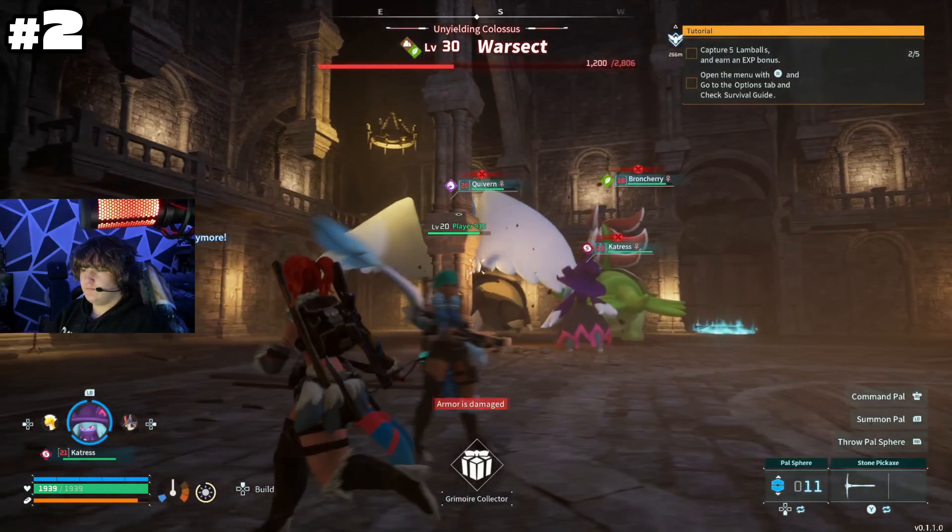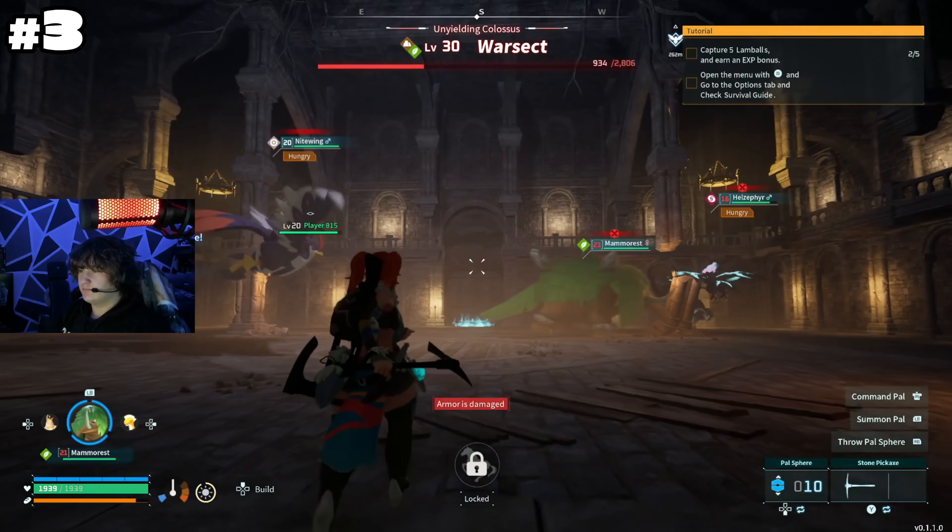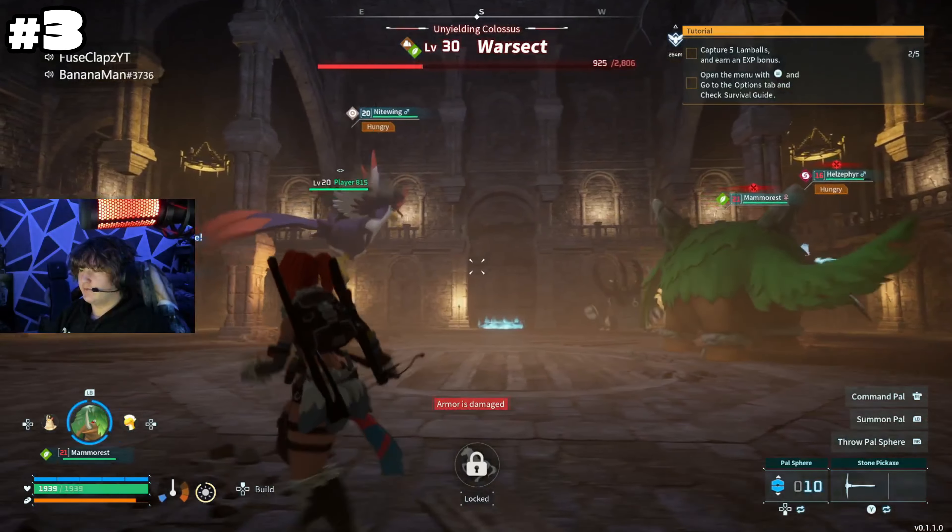Another tip I like to call 'edging the boss.' Basically what you do is you have your pal down, but before the boss tries to attack your pal you take it back so the attack does no damage, then you throw it back out. No damage is done and you get to attack more, so it's a win-win.